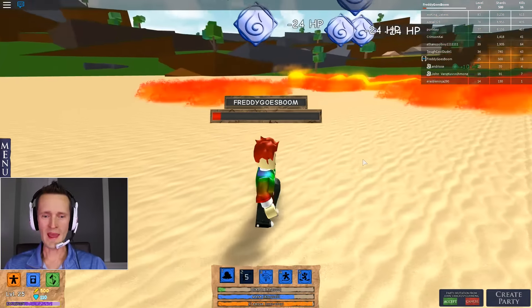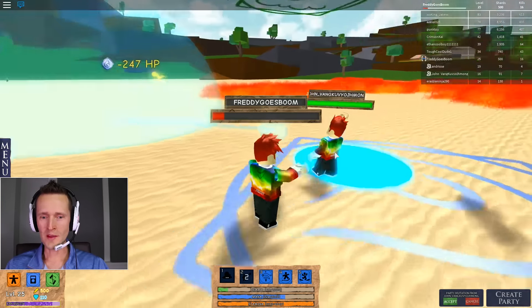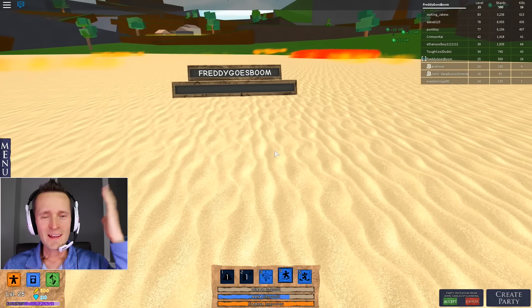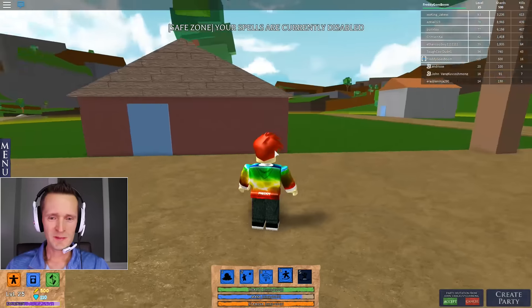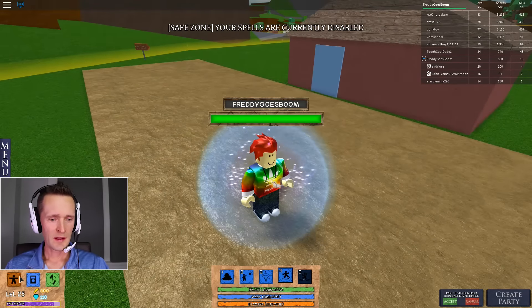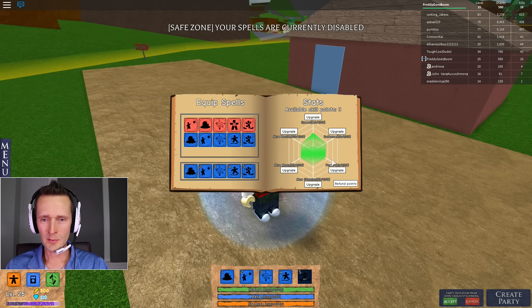Boom, yeah. Boom, oh yeah. Oh my gosh. All of these people have such powerful weapons. I'm going to check my points here — I have three points. Upgrade. Maybe power. Upgrade stamina and speed. That's all we got guys. We have 110 diamonds.